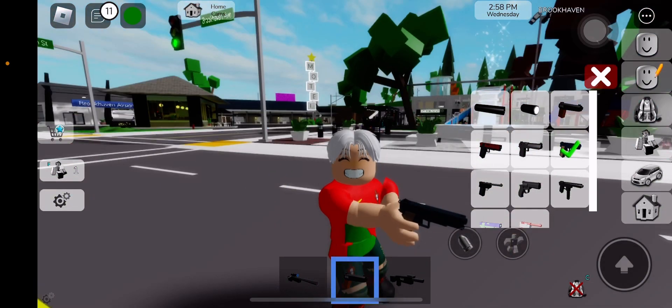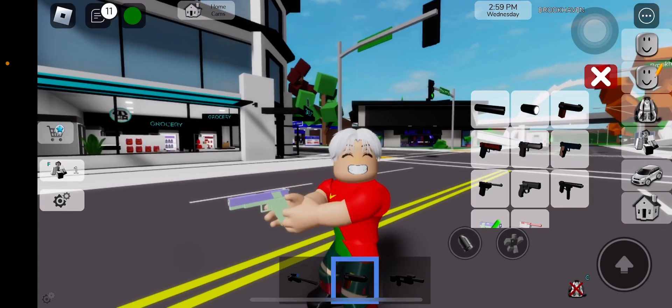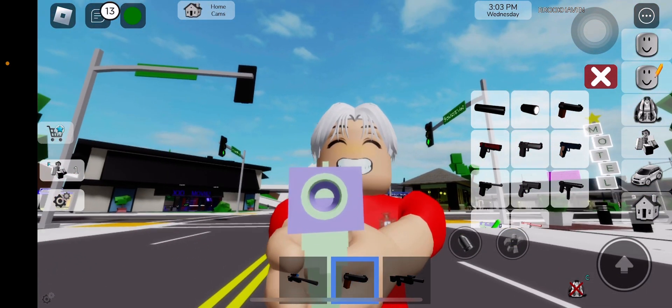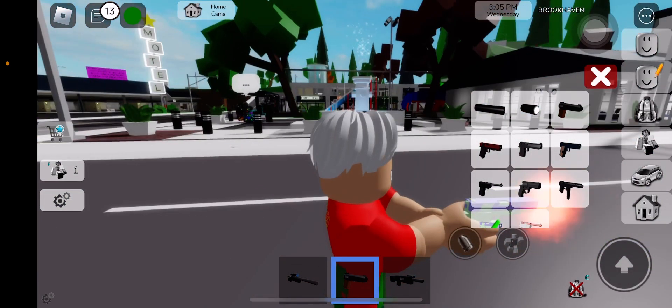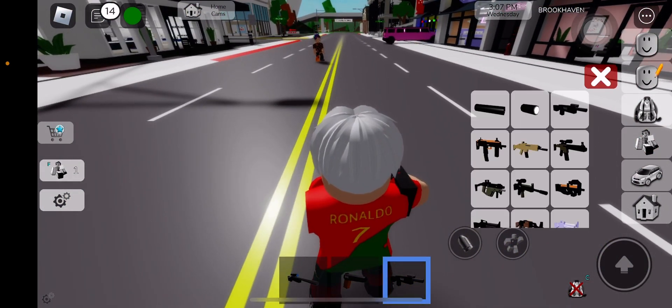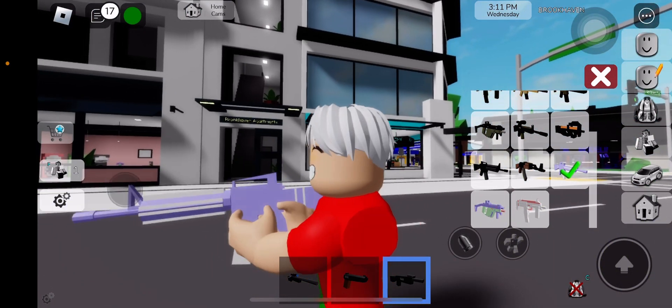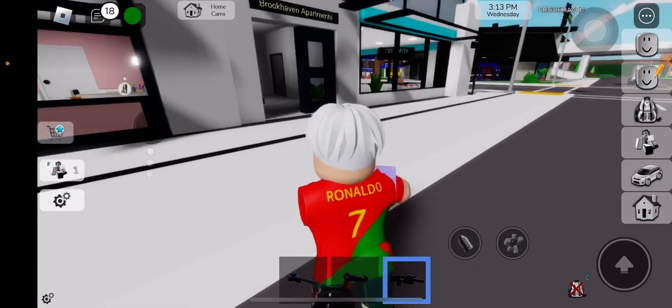It's like GTA guns but you can change the skin and everything. Oh wait, it's got a little hole right there — the aim comes out of it. Let's check this out. Is this the skin? This is the skin — nice!